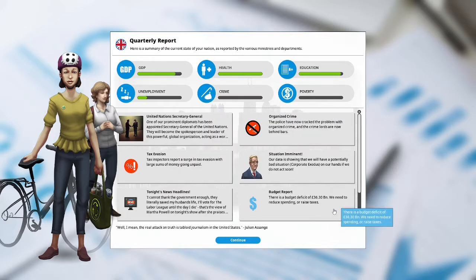Budget report: there is a budget deficit of 36.30 billion pounds. We need to reduce spending or raise taxes. We're having a problem with tax evasion, so raising taxes might not solve this problem.